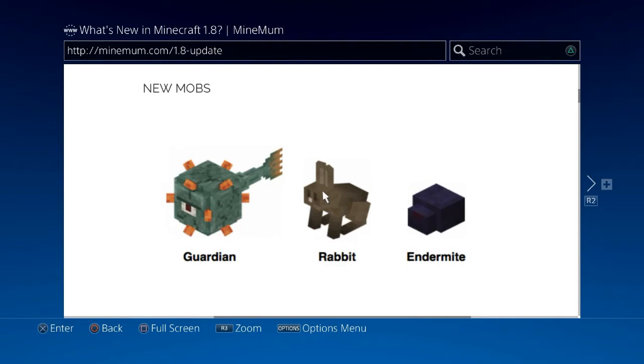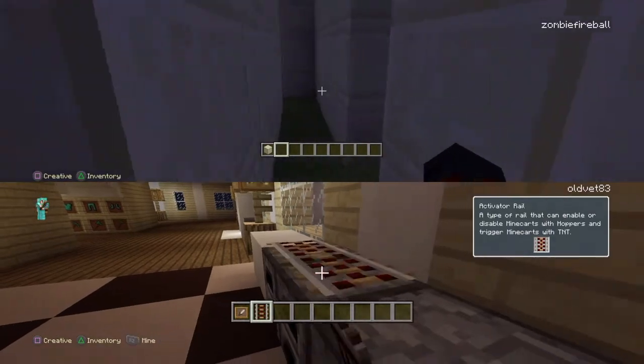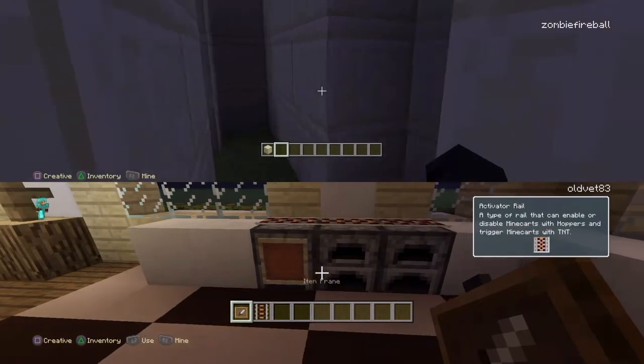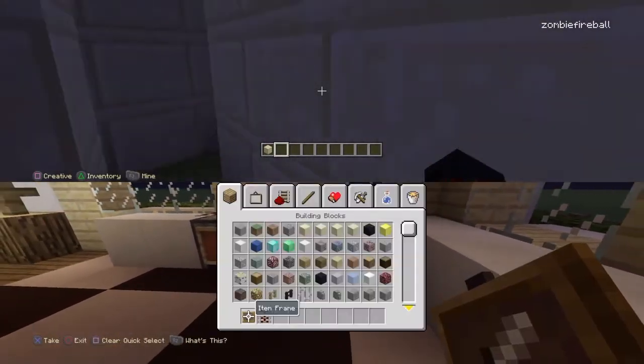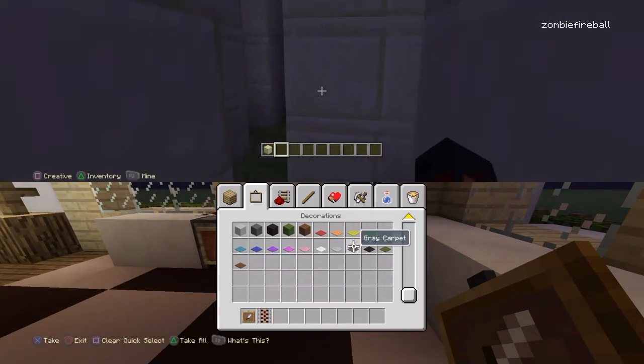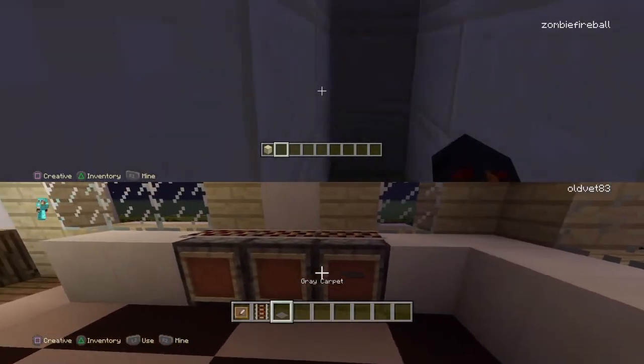Here are the new mobs: we got guardians, rabbits, and endermites. By the way, with the rabbits — if you name them a certain thing, you can turn them into a red, evil version. They're normally nice and white, but they turn evil. I don't know exactly what the name is, but yeah.